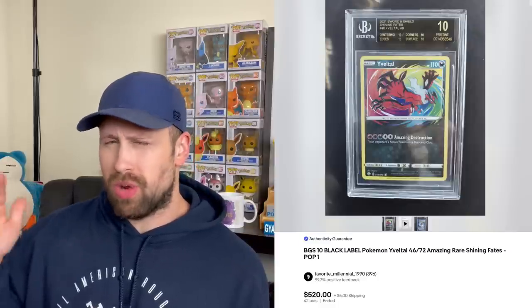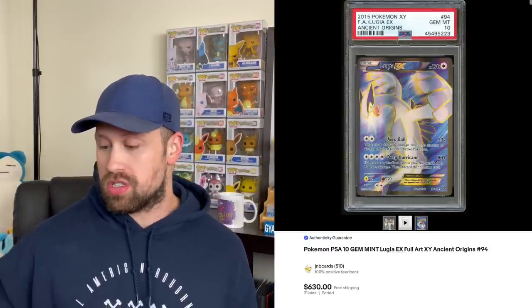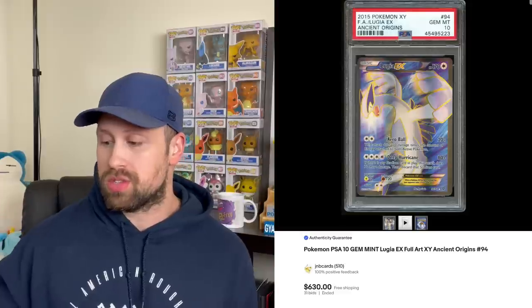And then here we saw a BGS 10 Black Label Yveltal — I believe this is from the Shining Fates set — sold for $520 this week. You see these amazing rares come by as PSA 10s constantly, but you rarely see a Black Label amazing rare card come through, so I wanted to make sure to cover that. Just a couple of XY era cards I found interesting: here's a full art Lugia EX from Ancient Origins that sold for $630, while this Mega Rayquaza EX also from Ancient Origins sold for $640.